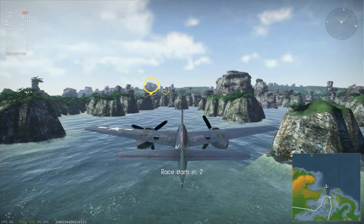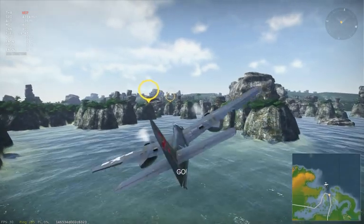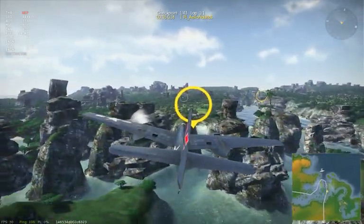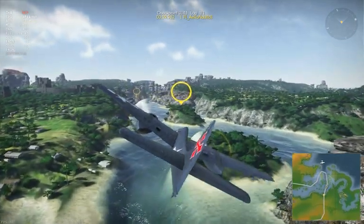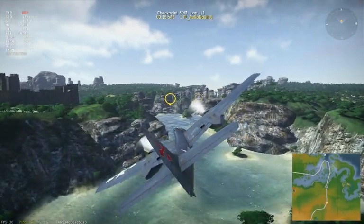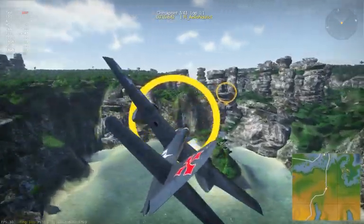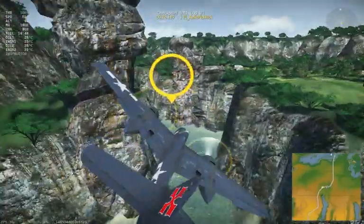Hello, and today we'll have an awesome race with a plane called the F7F — not the Bearcat, but the Tigercat, the bigger brother of the Bearcat. I'm going to check how long it takes to get through a full lap, which will be very interesting. I'm going to do this with many planes, so stay tuned — hopefully I don't crash.